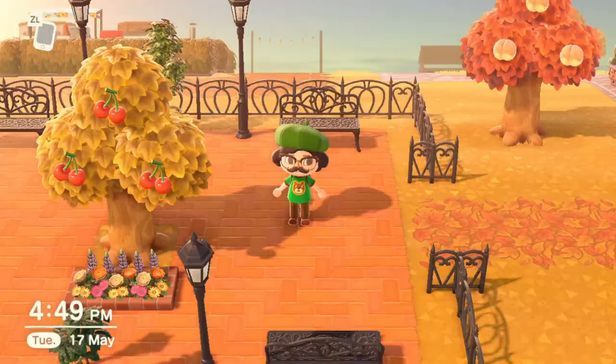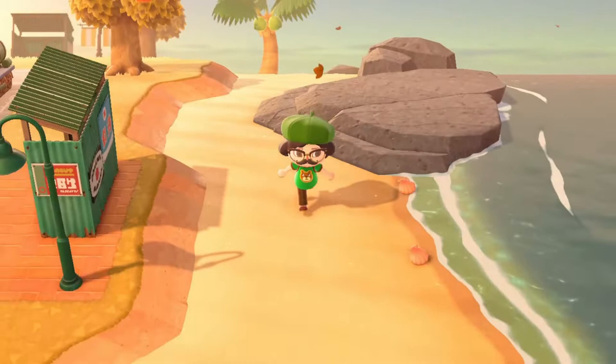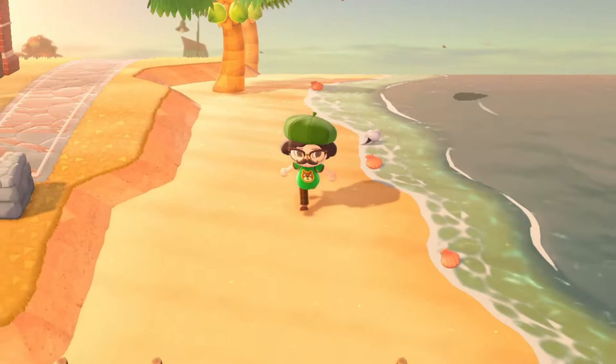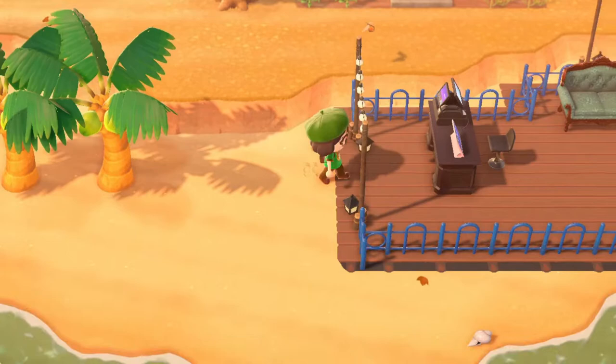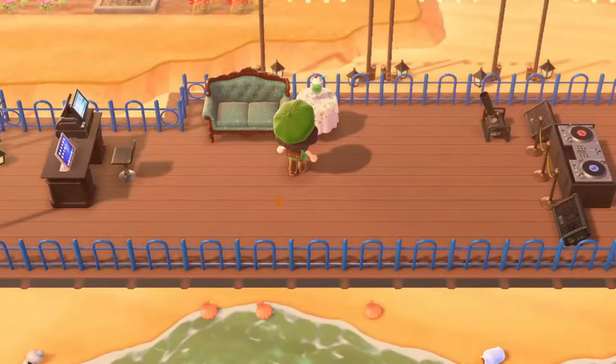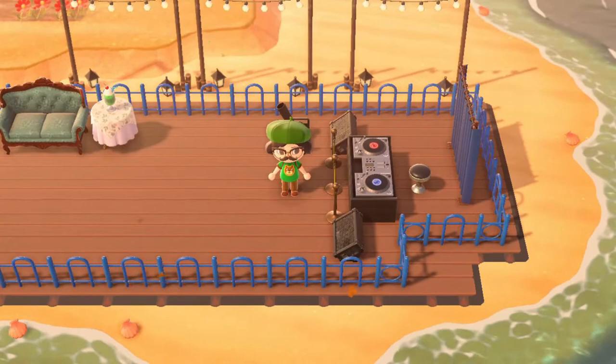Now let's go and check out the beach. I like to keep my beaches mostly empty because I like the aesthetic and I like to have room to fish. But here we have a little dancing area — kind of like one of those holiday beaches with little platforms where you can go dancing. Here is the reception desk where you can check your tickets, a little sitting area if you get tired of dancing, the dance floor where you can bust a move, and then the DJ booth with a little confetti cannon.